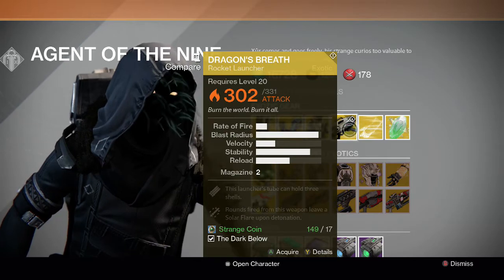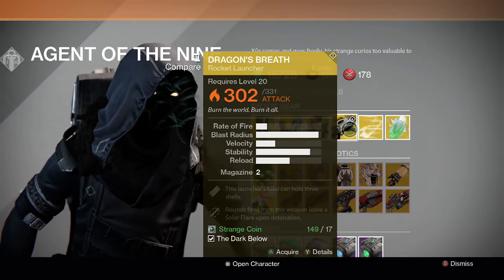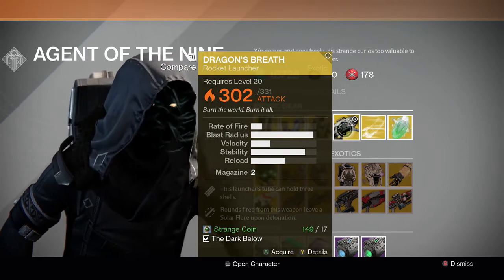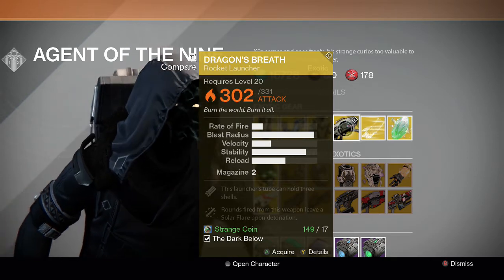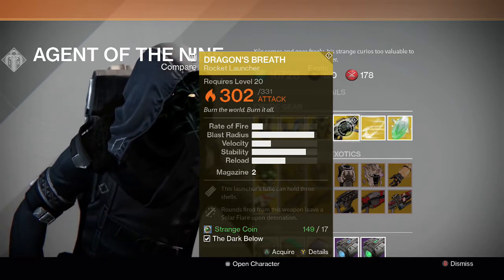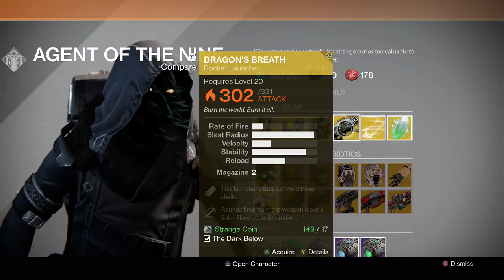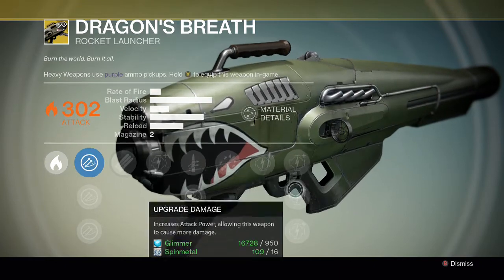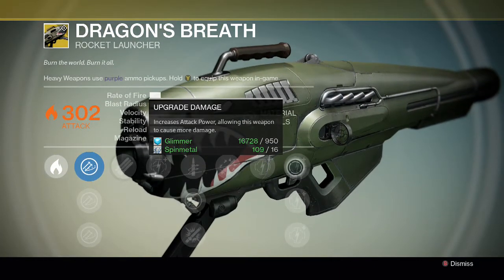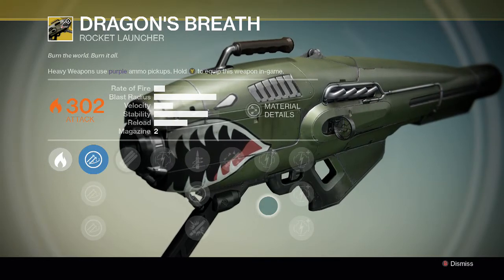For the gun we have Dragon's Breath once again — I believe this was the exact same lineup from several weeks ago when he was in the lounge area. This rocket launcher has three shells and rounds fired from it leave a solar flare after detonation. Dragon's Breath isn't the best rocket launcher in the game — obviously Gjallarhorn is better, and I think Truth is still better as well in terms of exotics. Dragon's Breath is okay if you really want it.